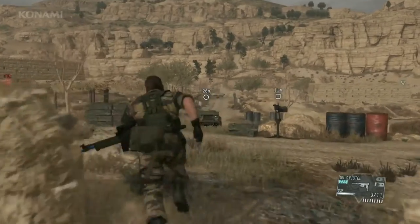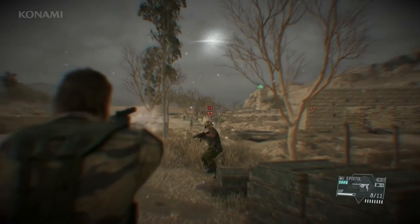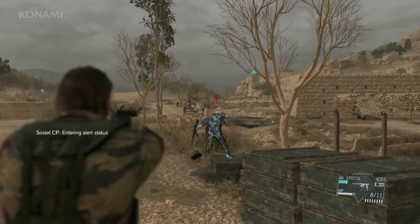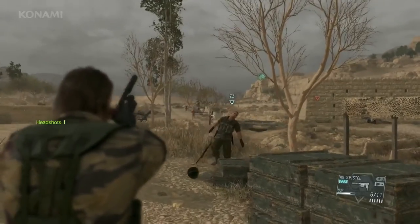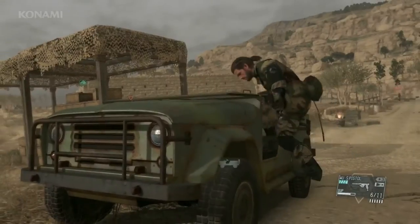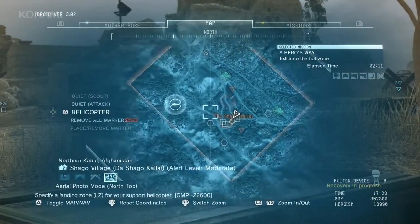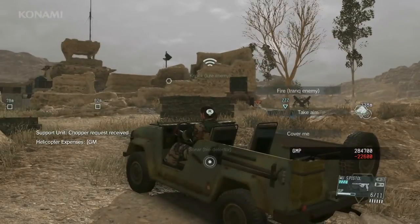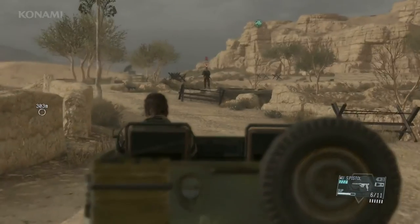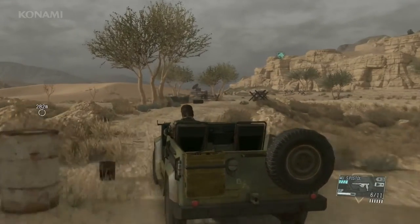An enemy has noticed us. Unfortunately this guy has a helmet on, so we'll have Quiet help us out once again by shooting off the helmet, giving us a clean shot. Now as we drive out of here, we'll mark our landing zone and have Quiet provide cover fire as we make our way there. She'll eliminate enemies in our path.